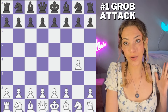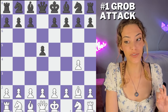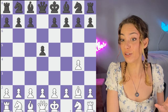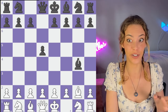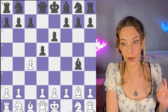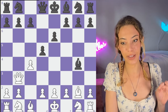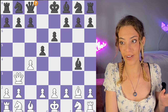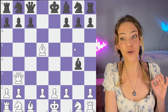This is 1.g4, also known as the Grob Attack, and it seems like it should be really easy to refute, but you actually have to be kind of careful because Bg2 is a sort of killer move if you don't know how to handle it. A lot of people take on g4 — we'll talk about how to do that safely — but what ends up happening is they will go c4, and if you're not careful this can get really messy quickly after Qb3 threatening to take on b7. So the queen goes in to defend. This is an error because after takes, takes, takes, you have so many threats going on.